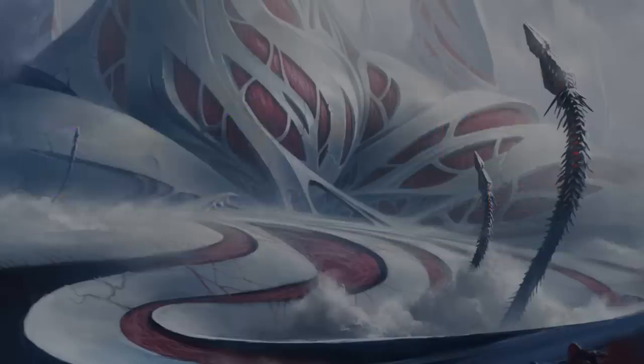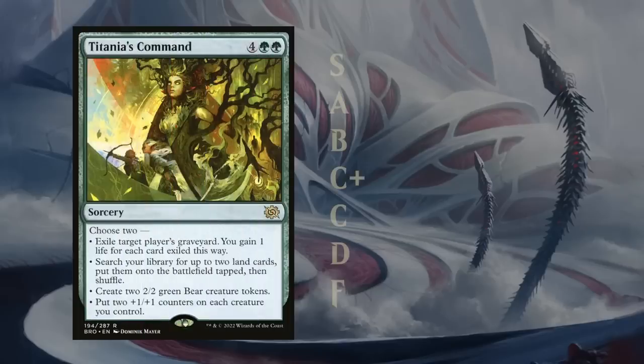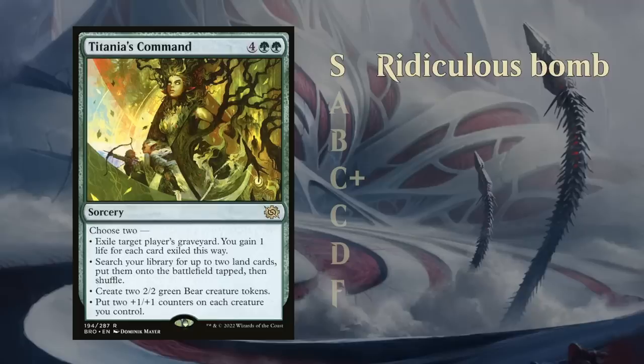Now we'll take a look at my rating system and give you an idea of some cards from the previous set. We start with the highest grade, which is the S tier, reserved for the ridiculous bombs in the set. In Brothers' War, Titania's Command is one of the few cards I've given an S grade.